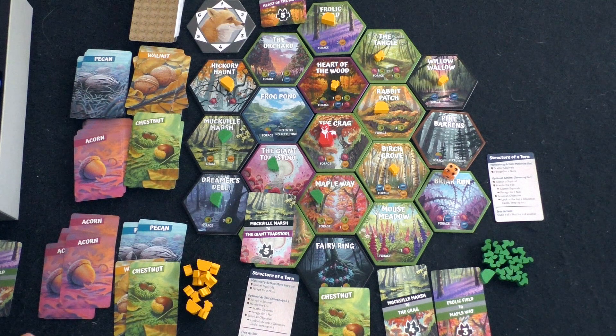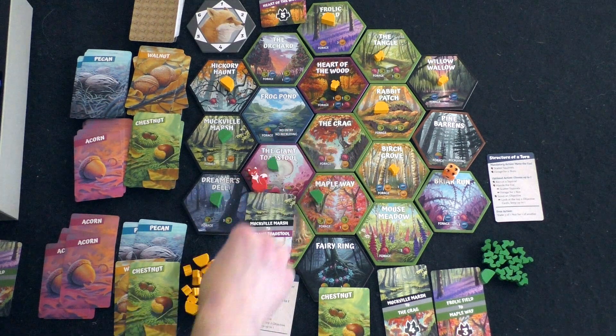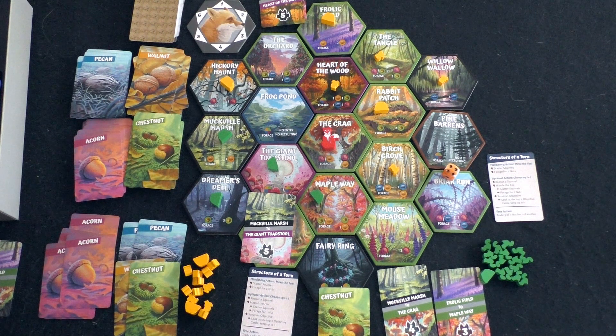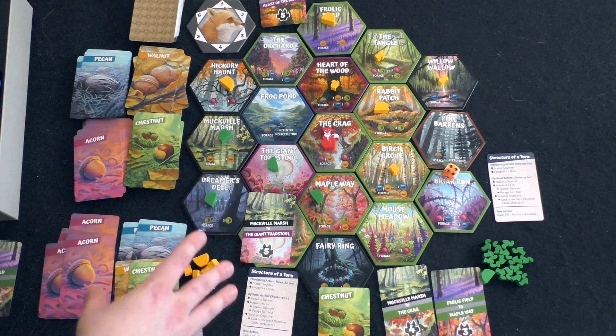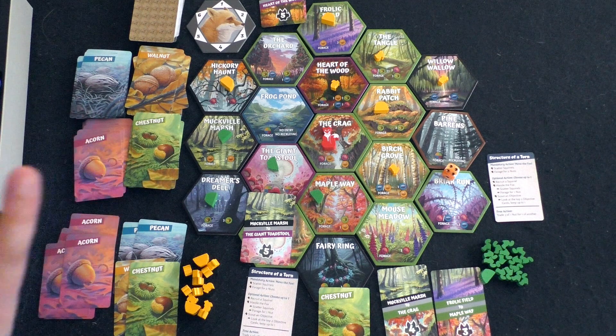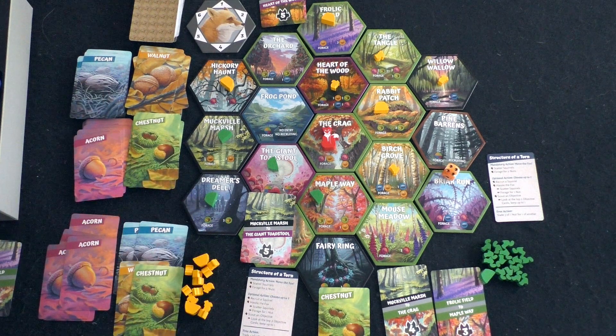Maybe I should have lured the fox away by building squirrels elsewhere — that's probably one thing I should have done but didn't as a first-timer. It seems frustrating when someone ends the game immediately and you can't do anything. In Ticket to Ride, everyone gets one more turn. I hate that this game ends immediately — I had everything planned and just needed one more turn. That's the thing that irks me most.